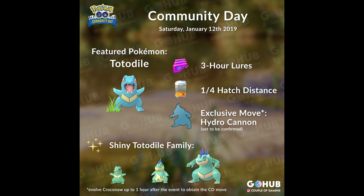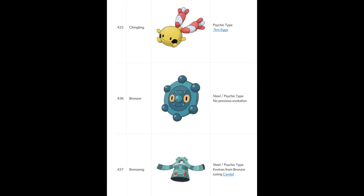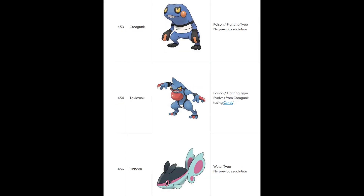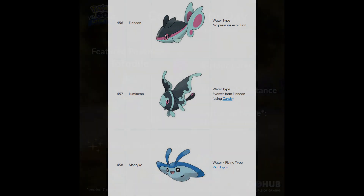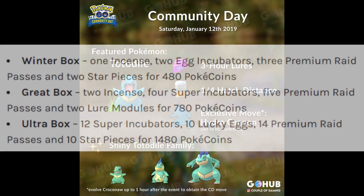The second bonus will be 1/4 egg hatching distance, which is what I'm the most excited about. With the recently added Gen 4 Pokemon to eggs, along with new shiny Pokemon in eggs, this will be a fantastic opportunity to get out there and hatch as many eggs as you can. If you can grab some Super Incubators, you'll be hatching eggs left and right, maximizing what you get out of this event. Be sure to keep earning your daily 50 coins so that you can save up for the Community Day box when it launches in game, as it typically includes a decent amount of Super Incubators.